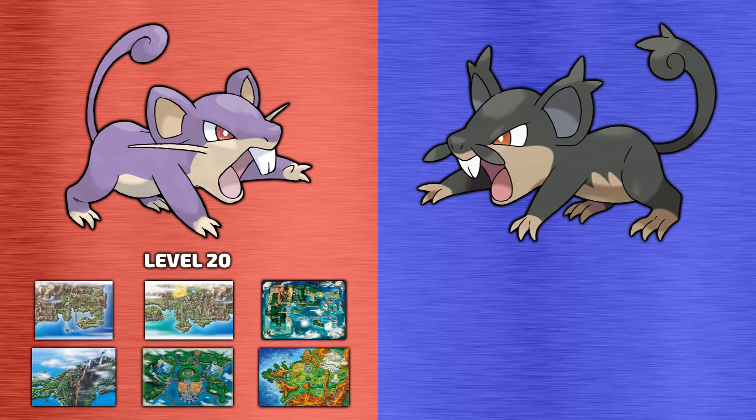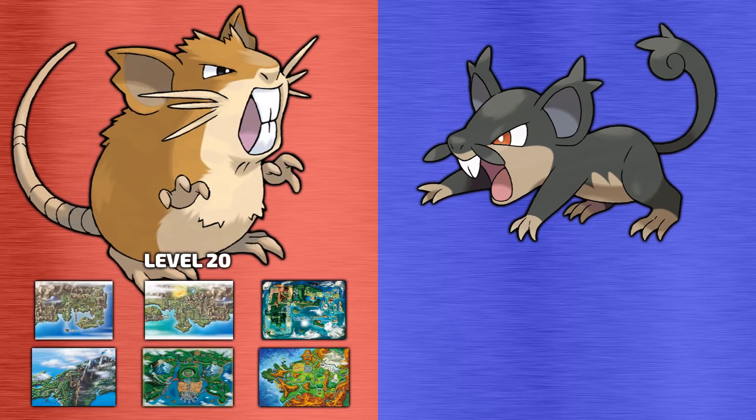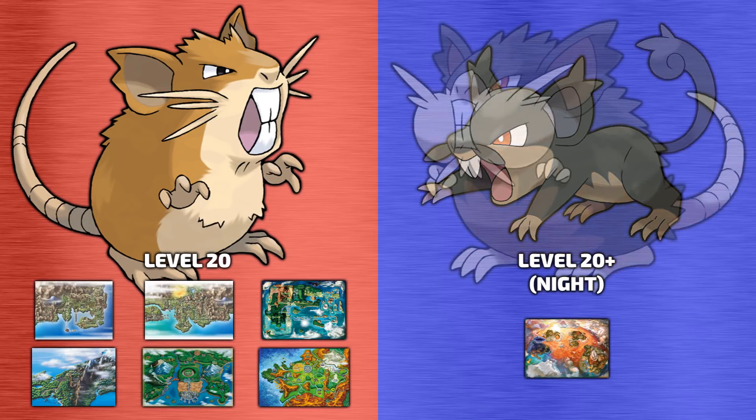A Rattata caught in Kanto, Johto, Hoenn, Sinnoh, Unova or Kalos will be the original Kantonian form and will evolve into Kantonian Raticate at level 20. Alolan Rattata can only be caught in the Alola region at present and will evolve into Alolan Raticate if levelled up at night, starting at level 20.